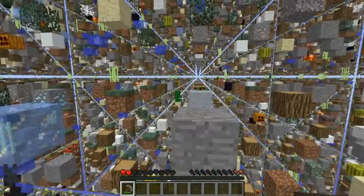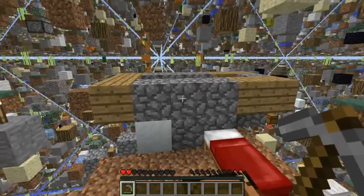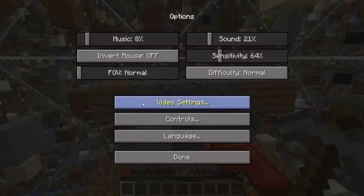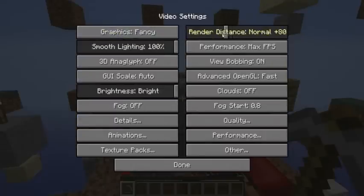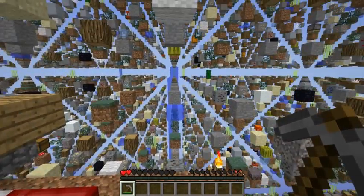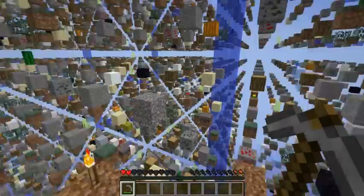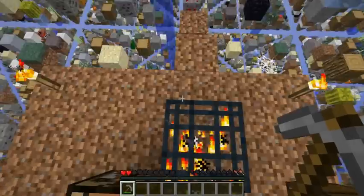We're back with some more Sky Grid Episode 3. Thank you for joining me. I think I know why my frame rate is totally poor at the moment — I've got my render distance on fire, so I might bump that down to normal. Because it's all so open, all the chunks are rendered. If you're having that issue yourself, just whack down your render distance and you shouldn't have a problem.